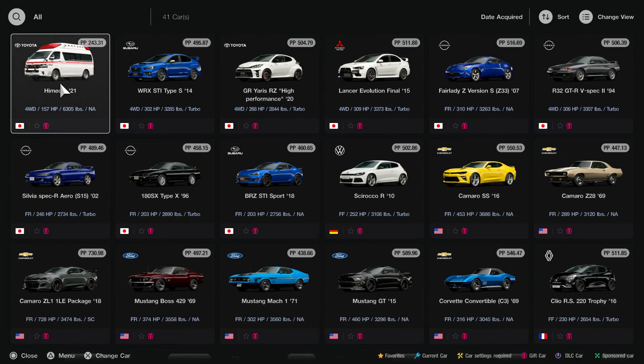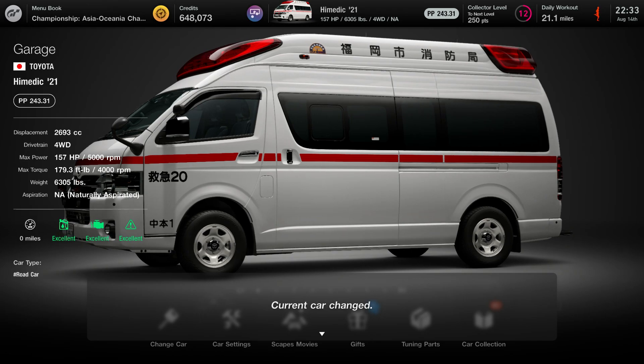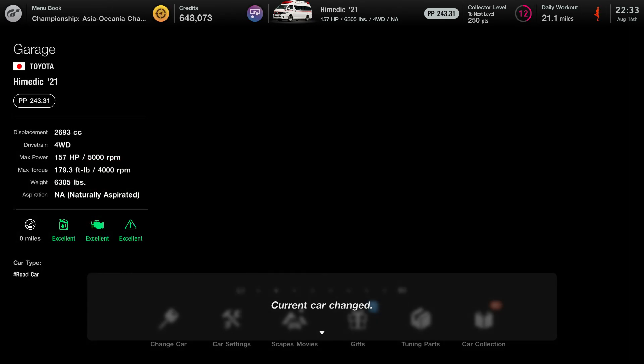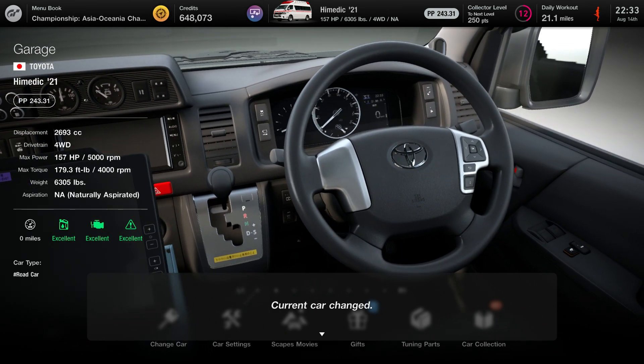Here is the High Medic — over 6,000 pounds, four-wheel drive, and makes 157 horsepower. What?! Ha ha ha! The damn ambulance talks? Are you kidding me? 2.7 liters?